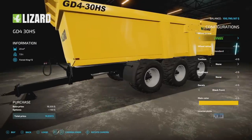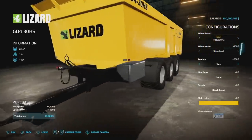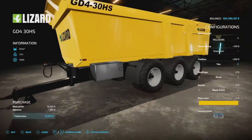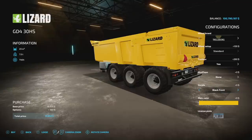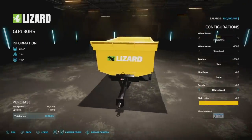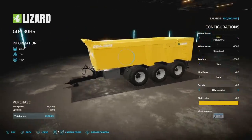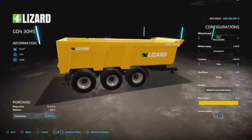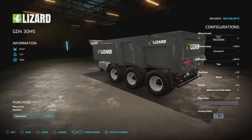Wheel brands include Michelin tires, Trelleborg, Nokian, and others — but whichever you select is the one you get, no swapping. Toolbox is on the front left. Mud flaps front and back say Lizard on them. Decal options cover front, back, and sides in combinations of white or black. You can't remove the logos completely — it's Lizard farming through and through. Main colors are yellow, orange, gray, black, and white.